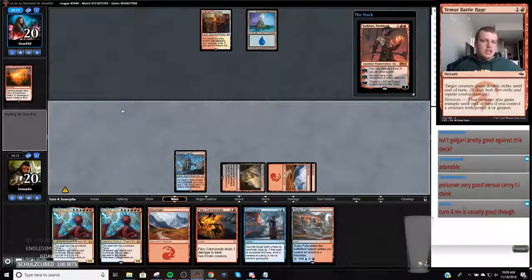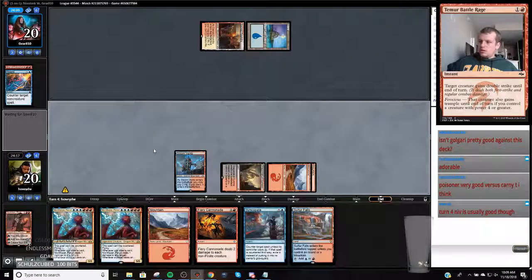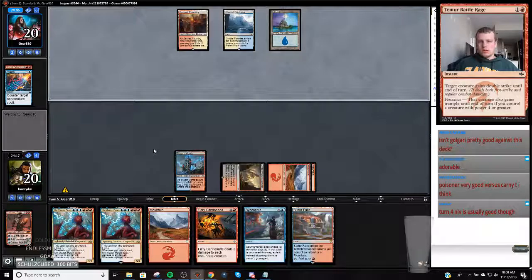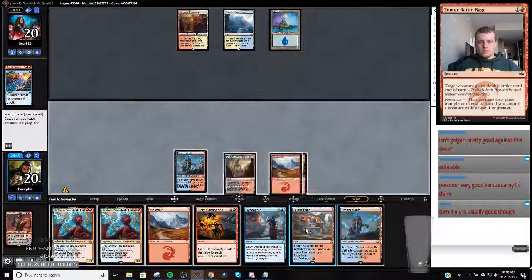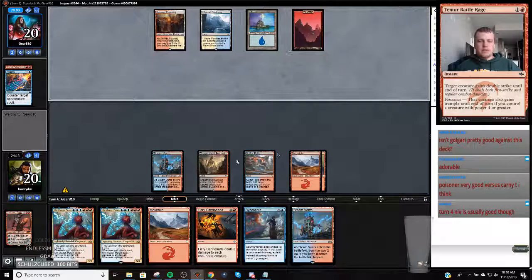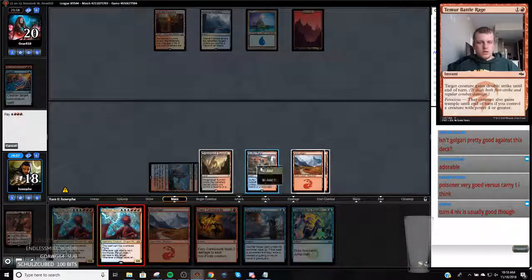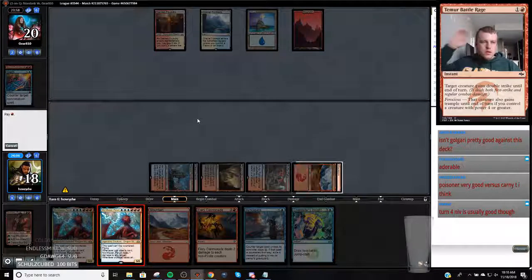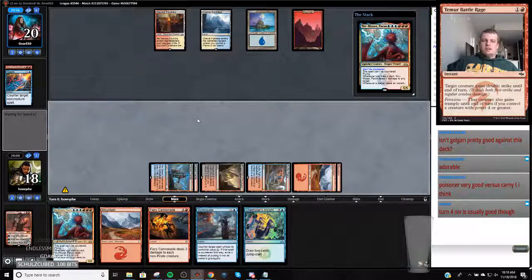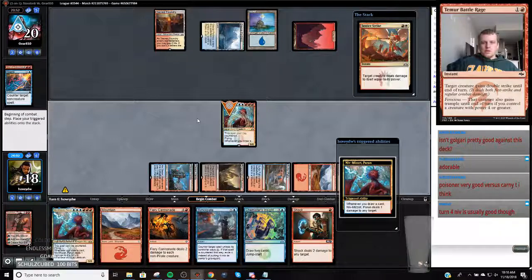I will jam my Sarkhan in now though, because I need specifically Negate here. I should have played Steam Vents. Oh yeah, I should play this now - we have a Shock in our Niv. There's a slight punt. Now they can go Teferi down on it, but then we play another one.